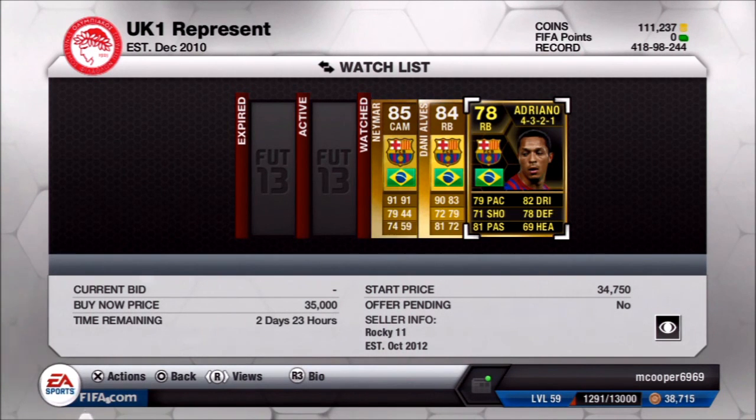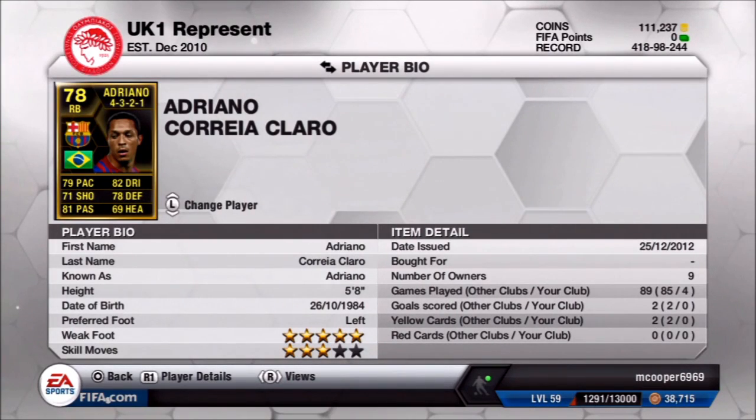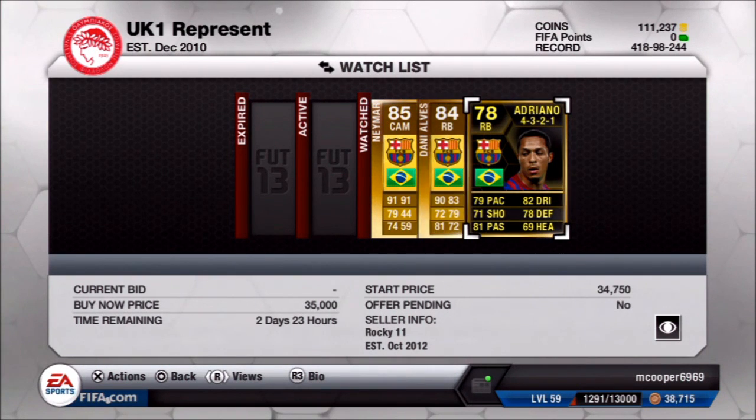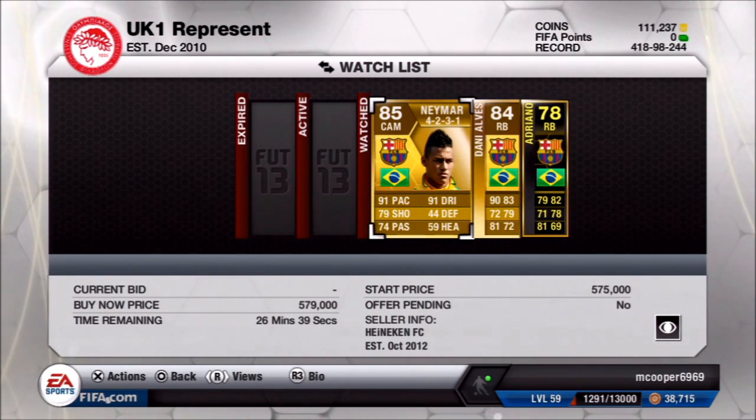If you want a cheaper option at right back, you could get the in-form Adriano — it might be the second in-form, but he's the only right back version of him. He has 79 pace, 71 shooting, 81 passing, 82 dribbling, 78 defending and 69 heading — some decent all-round stats. But Neymar and Dani Alves are the two you really want; they're a skiller's dream, though obviously pretty expensive.